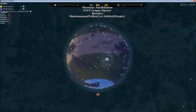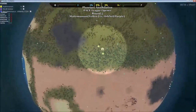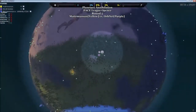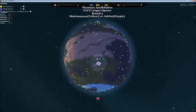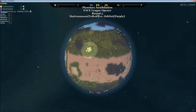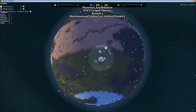We've got pretty even spawns actually. Yellow is Matter Munson versus purple who is Orb Net. Orb Net has a little bit of walking distance around him but definitely has a lot of metal close by, compared to Matter Munson who will definitely have to walk a lot longer to expand. Orb Net can expand pretty well in these directions with nice metal groupings all around him.